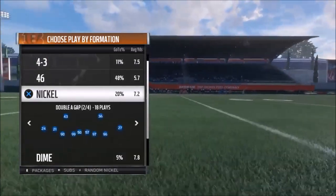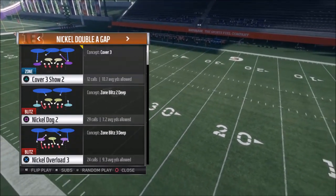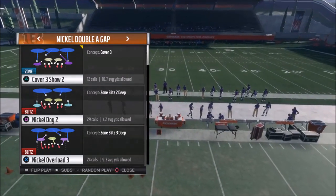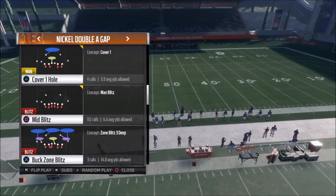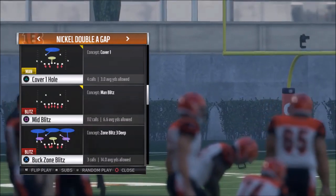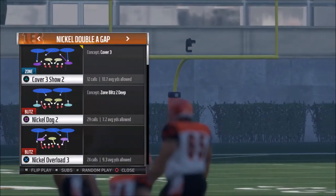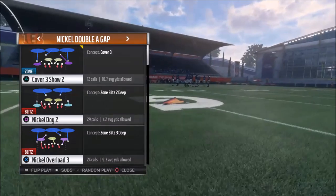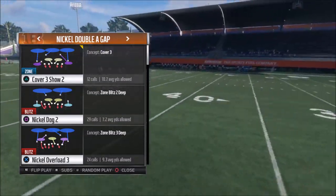Now I'll show you how to set this up out of a cover three, because you want to mix it in every once in a while. You could do it out of cover three, though I don't find it as successful. You could do it out of cover one hole, but that's man coverage so it's really no different than the mid blitz. The best way to do this in cover three is the cover three show two, because it's going to look just like your previous setup.